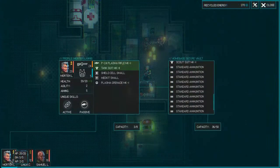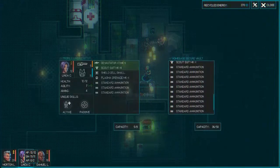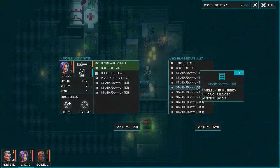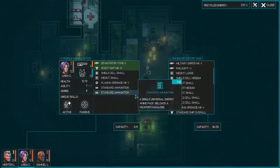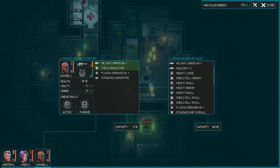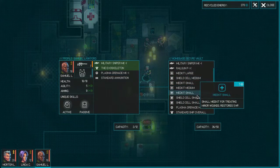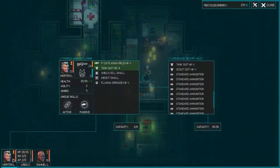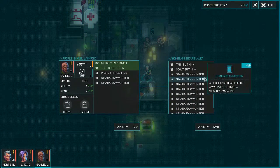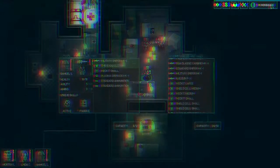She has the plus one agility, and he is still low — he just has hit points. Everybody has a med kit, small med kit. Shield, no med kit though. He can carry more than everybody else. Alright, let's do this, let's see what they got for us.